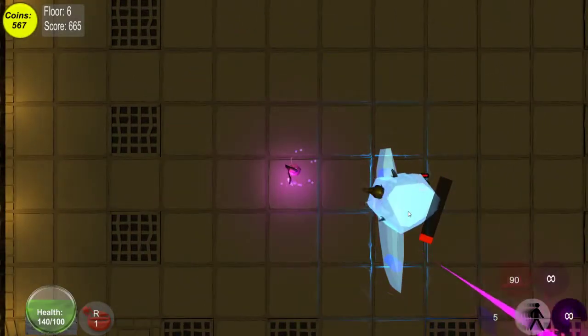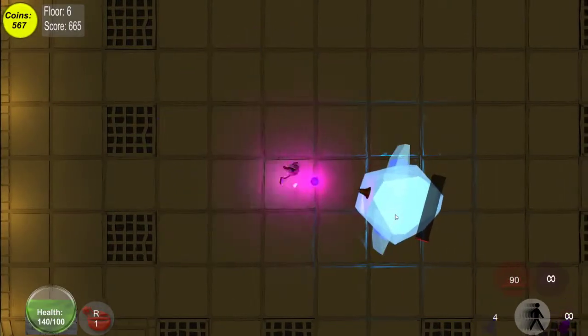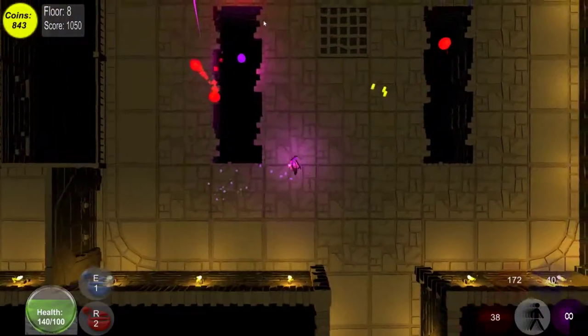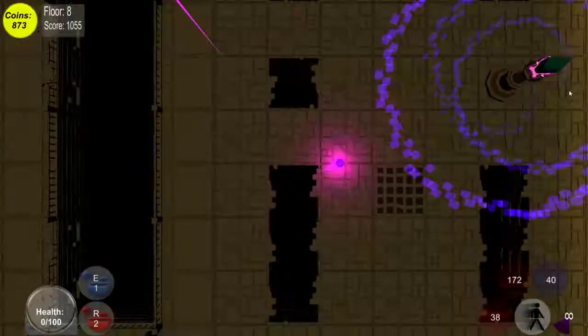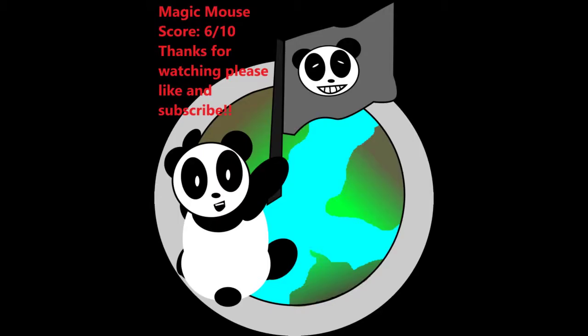It takes a while to beat the boss, but once you have the ice thing down it's not bad at all. When you're not using the ice thing, though, he has a lot of stuff to use on you, and those spike pits in the floor really limit your movement. He has a lot of attacks if you don't freeze him. You can fall into holes on the ground — this is the most deadly thing in the game, because it's an instant death. It took me by surprise a good amount.